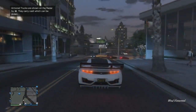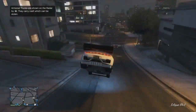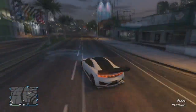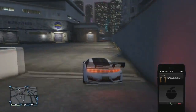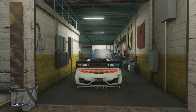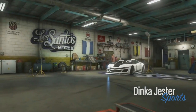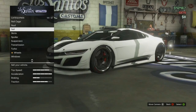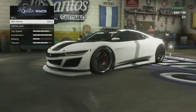This right here is the duplicated car — you want to sell this one. Just drive it down to Los Santos Customs. This isn't the final step; you still need to do something to the other car, but this is the car you'll be selling. Once you arrive at Los Santos Customs, pull in and sell it. It sold for 307,000.